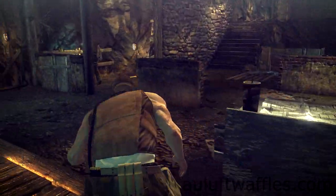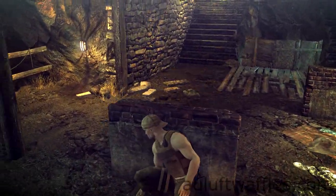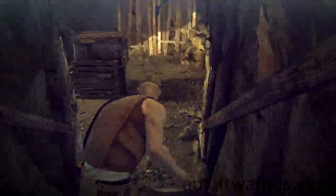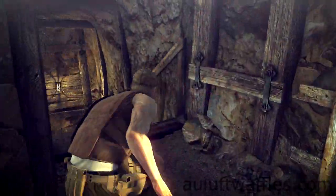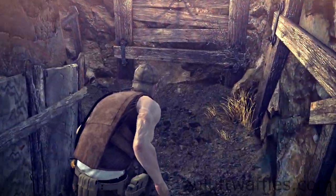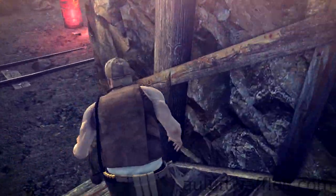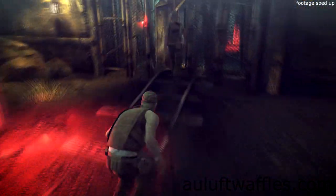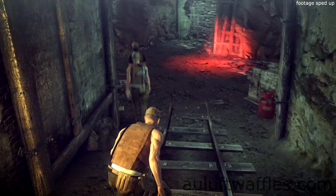Go into the mine and take cover on the wooden plank ahead. Pick up the evidence off the table to the right. Get out of cover and sneak towards the half wall ahead. Take cover on it and go to the left. Change cover as soon as you can, then get out of cover. Follow the stairs down all the way until you get to the bottom. Take cover on the wall there and wait for the guards to start leaving. Follow them through the open door, but not too closely.